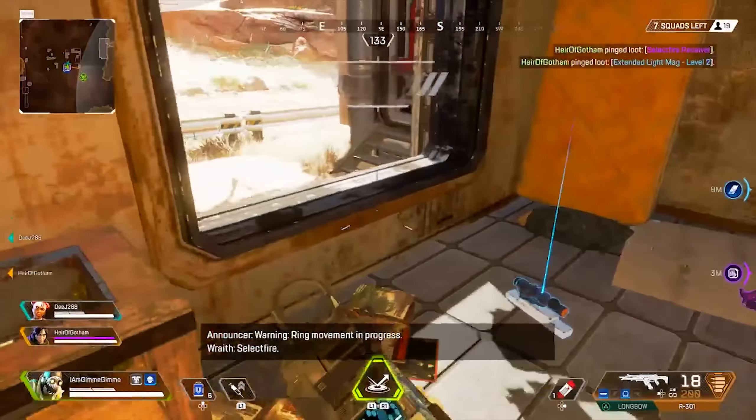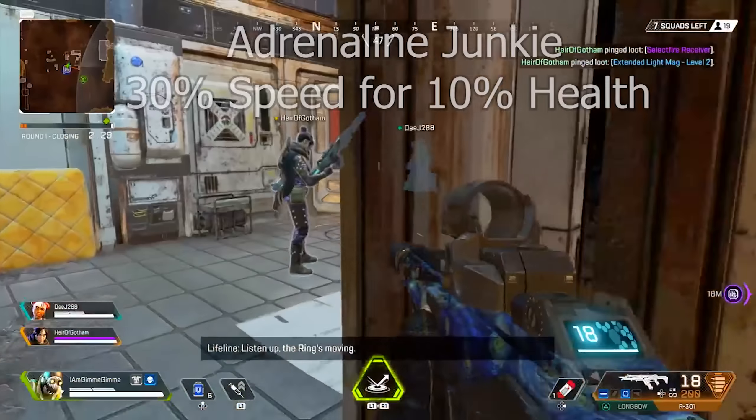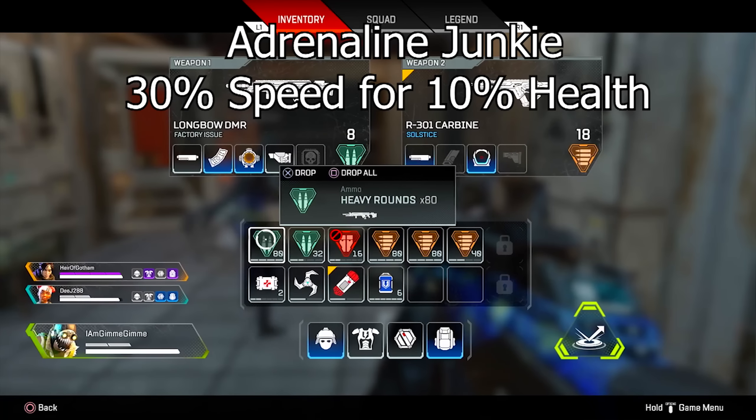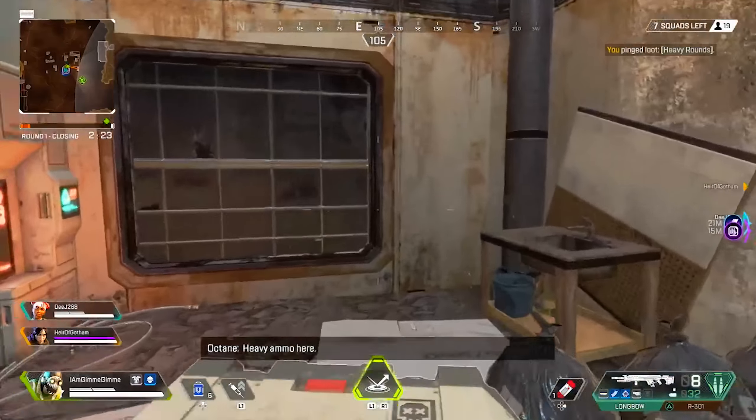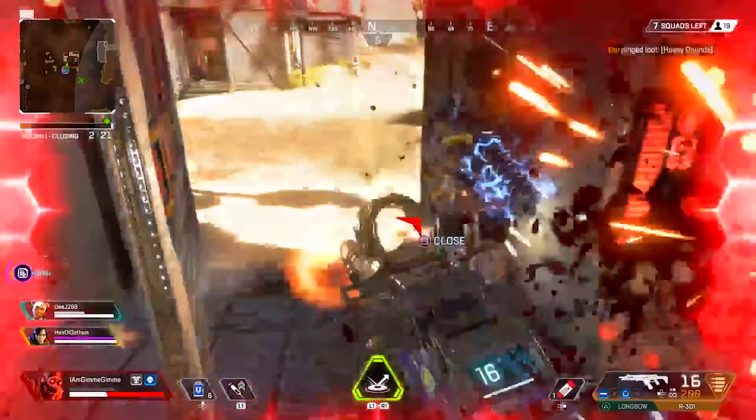So how are you gonna get Octane? Well, he's coming on the same day as the standard Battle Pass, but you will have to pay extra or separately if you want him. The Battle Pass is gonna be 950 coins, if you didn't know, which is gonna be about 950 US dollars.